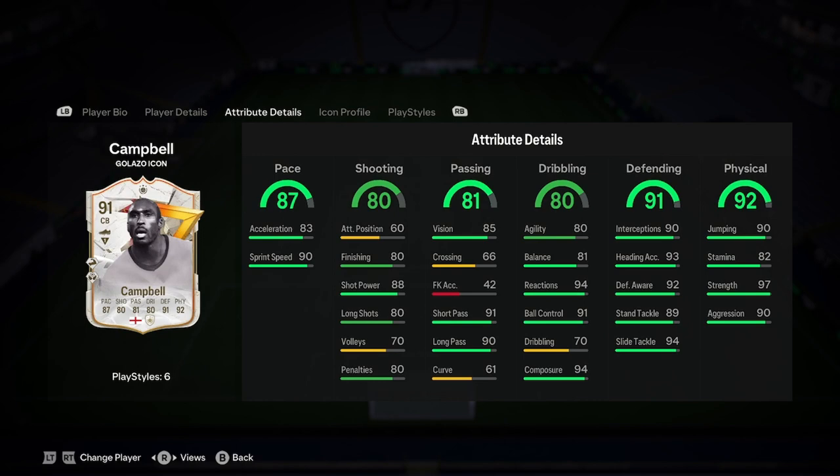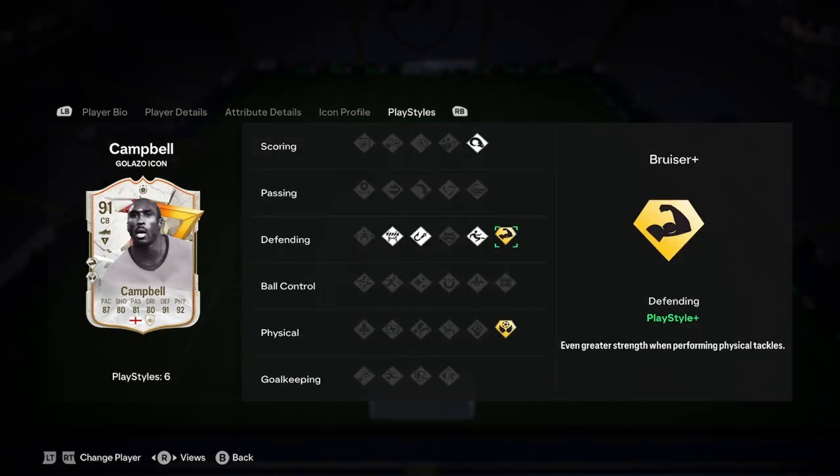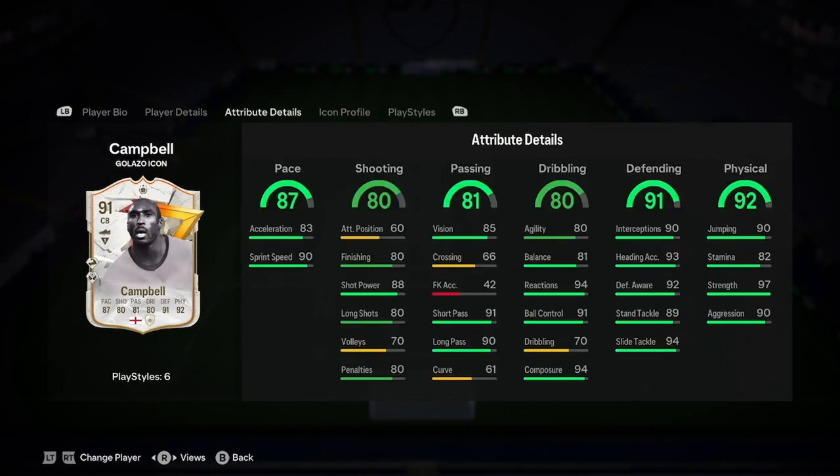Defending — insane. Physicality — insane. Play styles: we've got power header, bruiser plus, aerial plus, slide tackle, anticipate and block. Not too great on the play styles, but obviously the stats are insane, so they can't really give him great play styles — otherwise it would ruin the game.